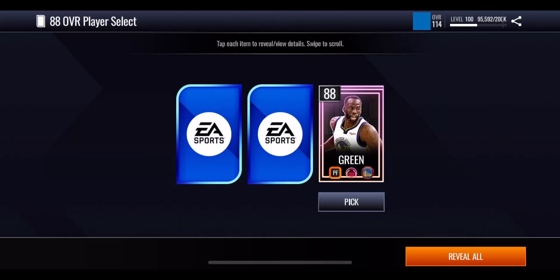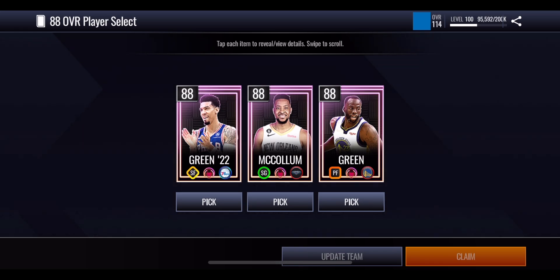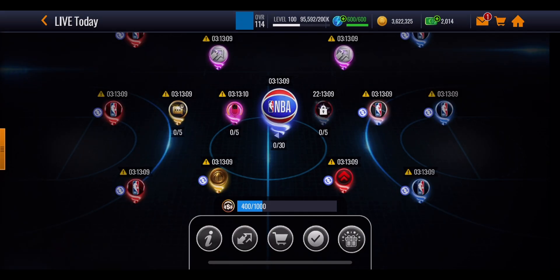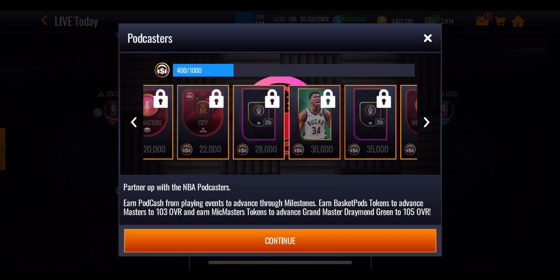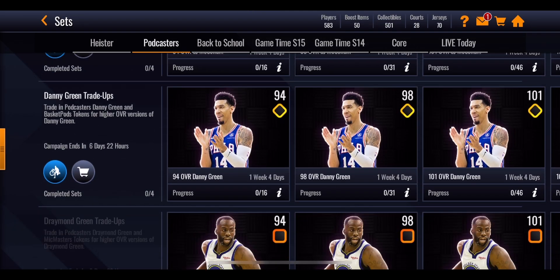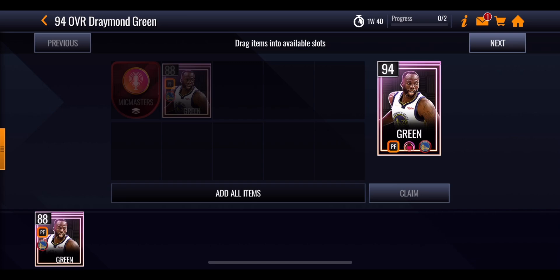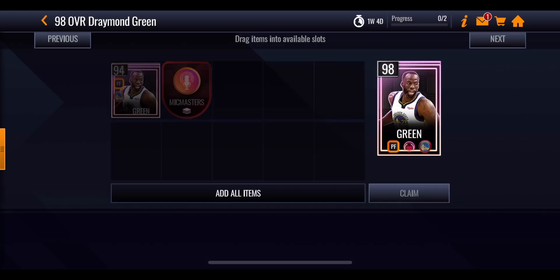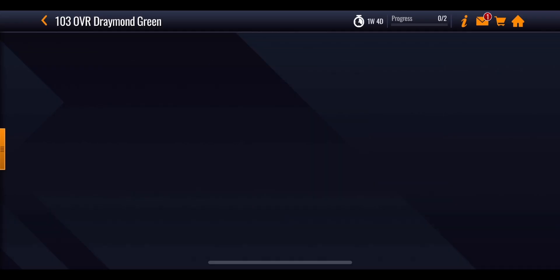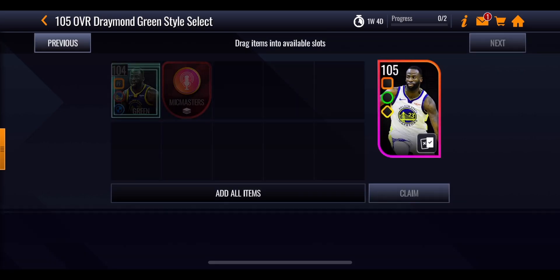I went ahead and saved that very first select pack. In this select pack you get to pick between any of the three masters, but only at 88 overall — Danny Green, CJ McCollum, or Draymond Green. In the live today section you'll get three of these select packs in total: one at the beginning, one at 10,000 points, and a final one at 45,000 points, enabling you to get all three masters. Draymond Green is different in that you need McMaster tokens to upgrade him. Each token pushes him up — to 94, 98, 101, then 103 where he starts giving out that plus 6 boost, then 104 same boost, and finally 105 overall where he is playstyle select and gives plus 6 to team.